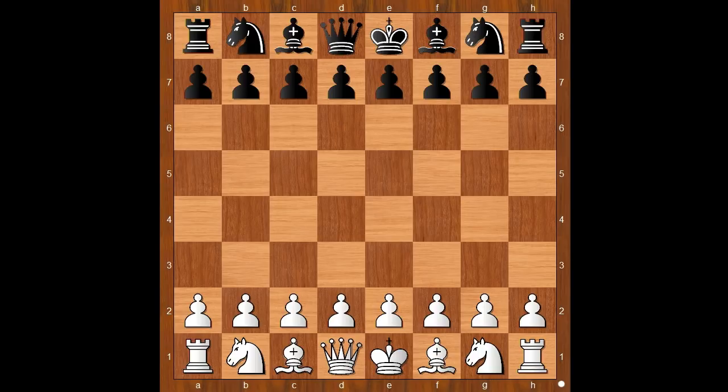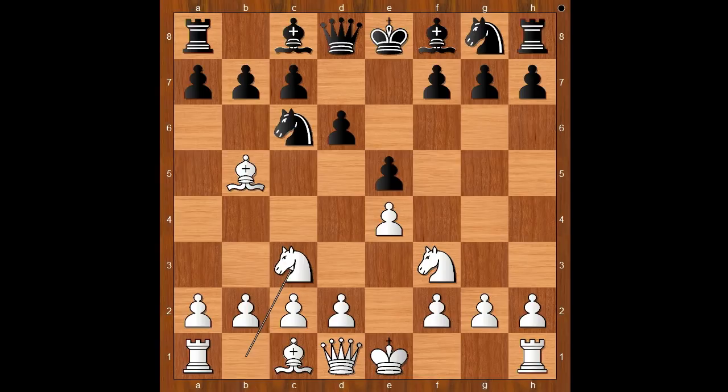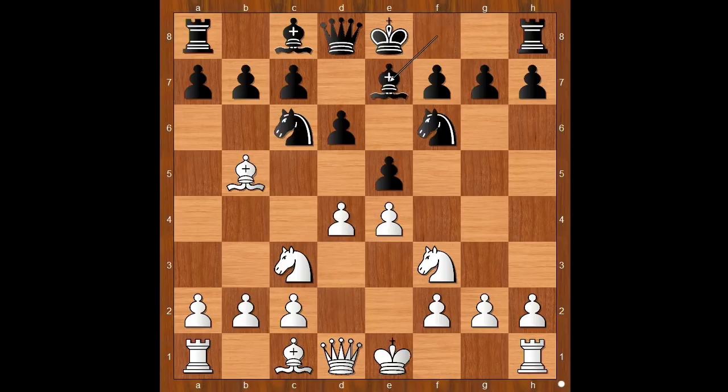Capablanca had the white pieces and he started with e4. Thomas played e5. Knight to f3, knight to c6, bishop to b5 — the Spanish Game. D6, knight to c3. Carlsen also likes to play like this. Knight to f6, d4, bishop to e7, and Capablanca castled kingside.